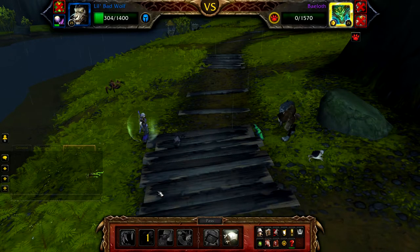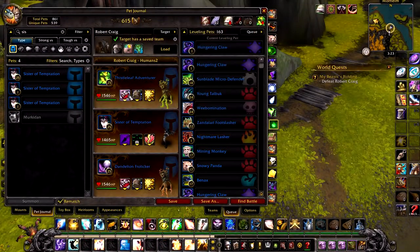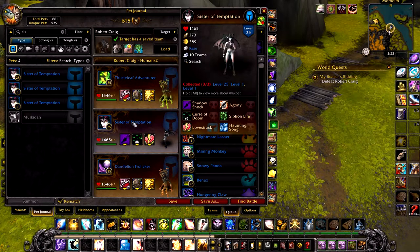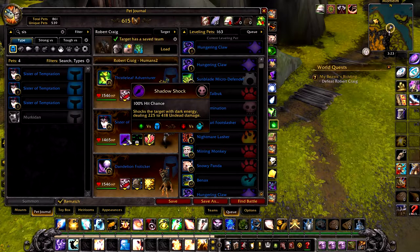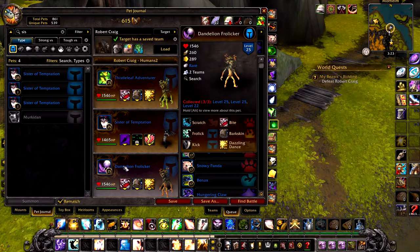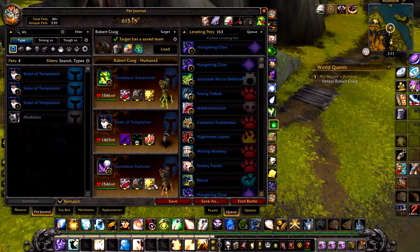For the final strategy, we will again be using a Fissile Leaf Adventurer or Dandelion Frolicer with Bite, Bark Skin and Dazzling Dance. In your second slot, a Sister of Temptation with a speed of above 280 with Shadow Shock, Curse of Doom and Love Stroke. In your final slot, another Dandelion Frolicer with a speed of around 289 with Bite, Bark Skin and Dazzling Dance.